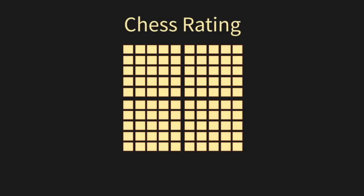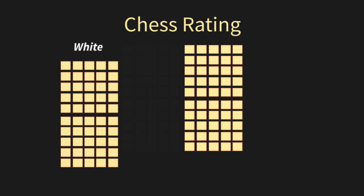Imagine that your chess rating was represented by these 100 boxes. Now let's split these boxes in half so that we're only looking at the games where you played with the white pieces. Remember, you'd be playing about half of the time with white and half of the time with black.